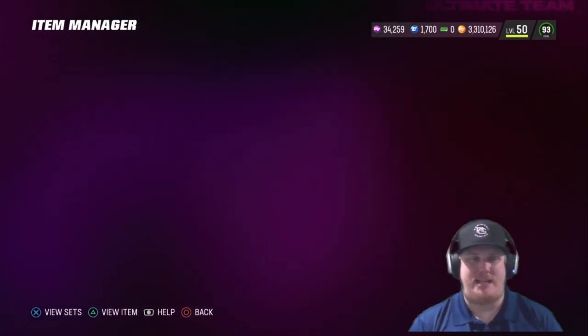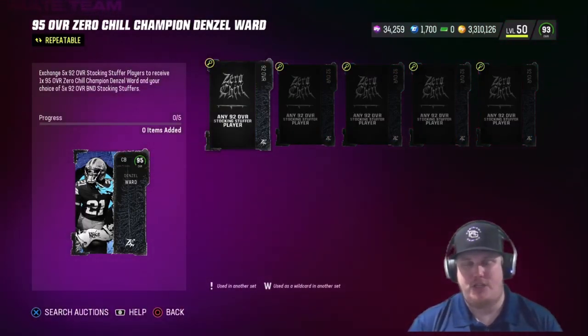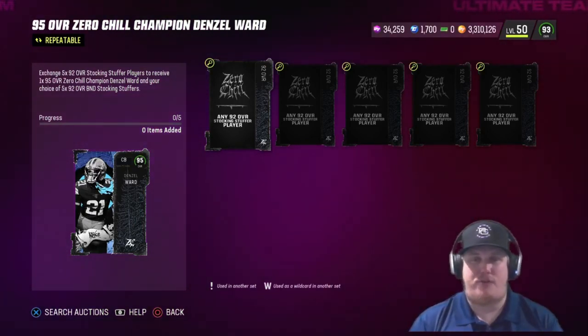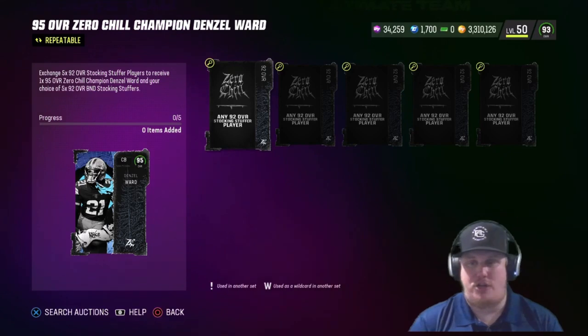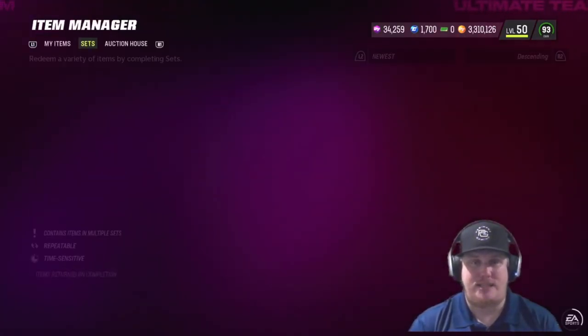Now let's talk about what you need to do to complete these sets to get these 95s. You need five 92 overall stocking stuffer players to earn the 95s via sets. But remember, you will get your choice of any five stocking stuffers back as a countdown, so pull any 90 or 92 overall stocking stuffer players and you're going to get your choice of five of them back. Good luck if you guys are trying to knock out these sets.